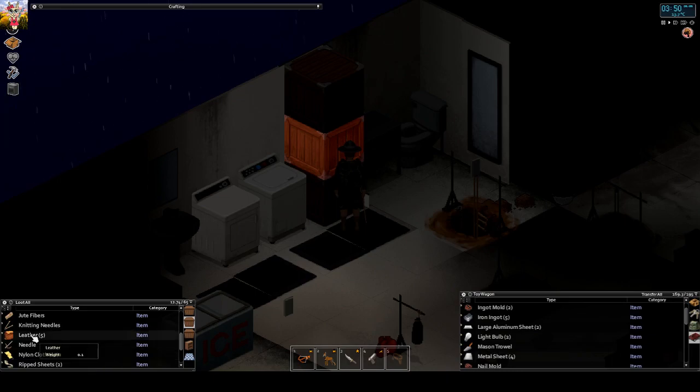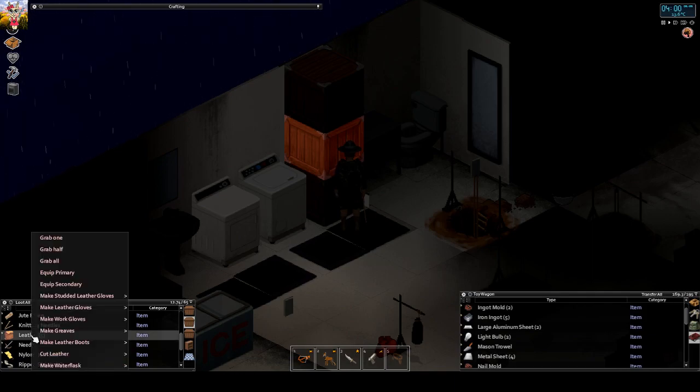I've got leather. I will make another tutorial about making leather - I got one already, not sure if it's correct but I think so. All leather working things need the bone needle and not the normal needle. So I can make a water flask now.